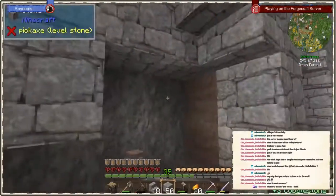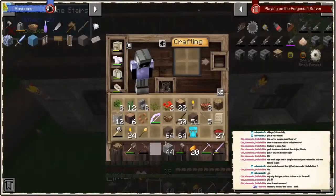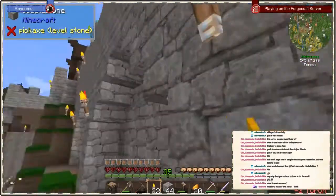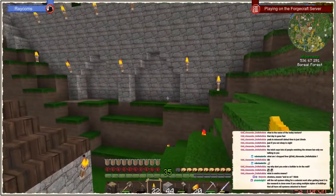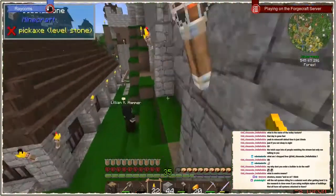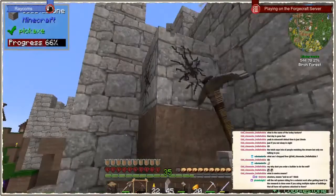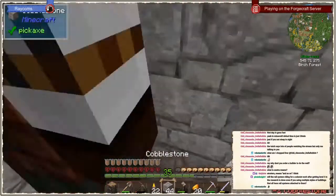Putting some torches like here, here. I think that looks pretty nice. Some additional decoration here so the wall doesn't look so bland. Now we can remove this here again — great!